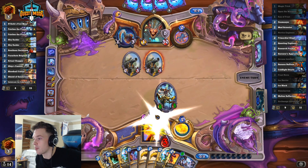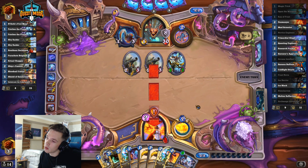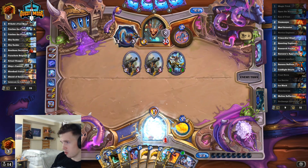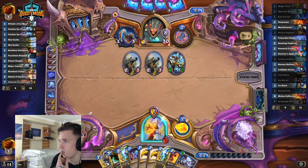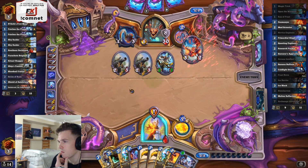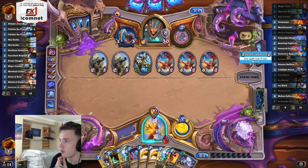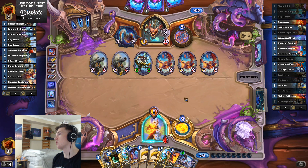So with two Apprentices up, this quest costs three mana to play the Time Warp with. It's going lemon - what are you doing? So we popped at 1, so unless we can freeze his face somehow we're going to be in for a world of trouble. We're going to need to draw like an Apprentice or an Ice Block or a Reflection here - one of those three.